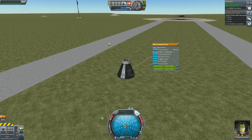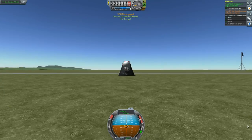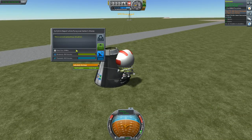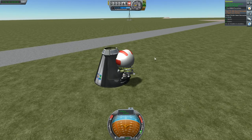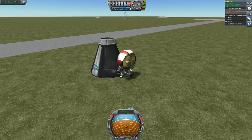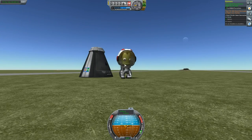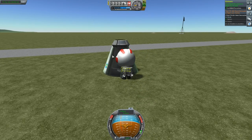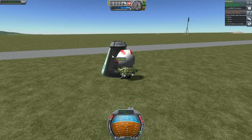We can get a crew report. And because we've landed, we can EVA Jebediah and get an EVA report — 5.6 science. There's Jebediah standing next to his landing module. We can't get any more science, so we'll board back in and recover.